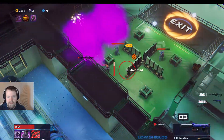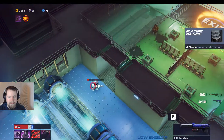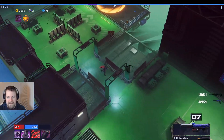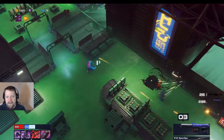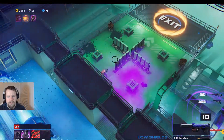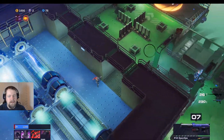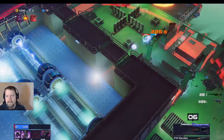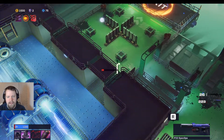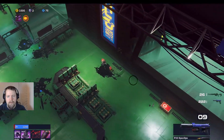We'll have to make sure to collect those. We're kind of in a bad spot — we shouldn't have taken 75% of our health gone. We are just getting ourselves into really poor situations. We toss one of these and get some shields back. We're down to almost nothing. I'm thinking too much about what I'm talking about and not enough about the game itself. We really need to be paying attention to our abilities more.